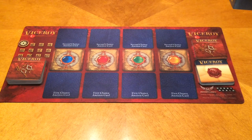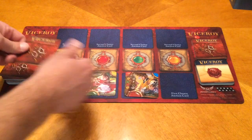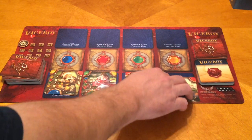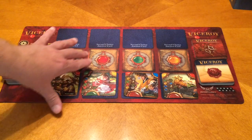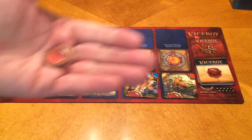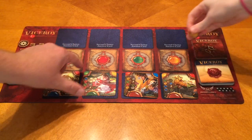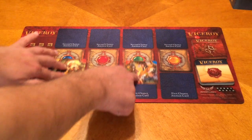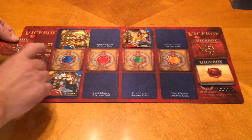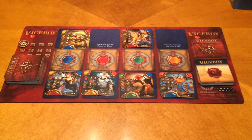In the auction phase, you flip over four cards and they go in the first chance auction spots. At the start of the round, each player bids the gem color they want for a card — you put a gem in your closed hand. Then you reveal at the same time. The winning bidder takes their card. After that, you slide the remaining cards up into the second chance auction and put four more new cards down. Any cards that were in the second chance position get discarded for the rest of the game.